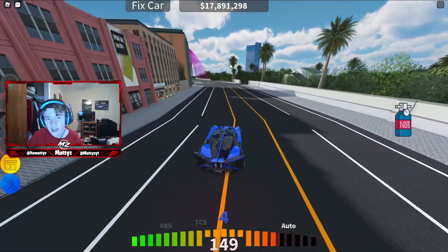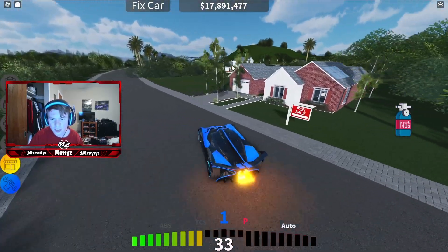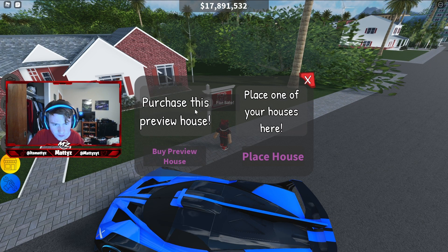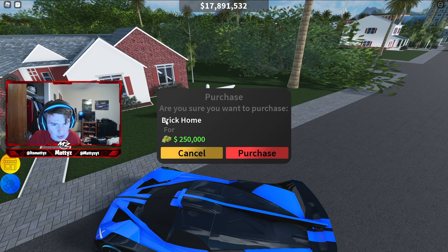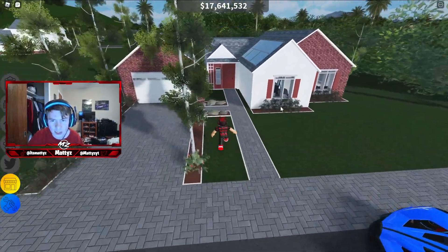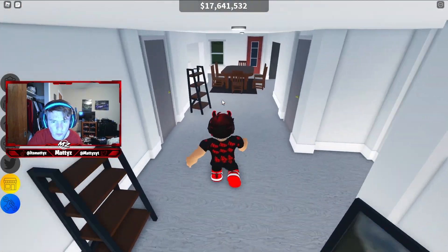Next thing they added this update: if you come over near the purple bridge, they have added new houses here. For example, if you hit E you can purchase and preview a house. Let's explore it together — preview this house. I think it's just buy this house. All right, let's buy this house. I bought a brick home. Let's go ahead and hop in — hit E to open the door.